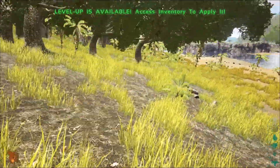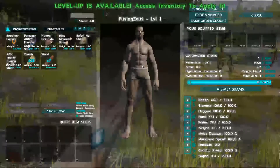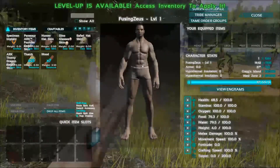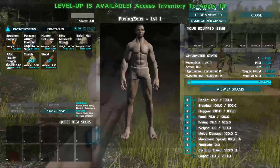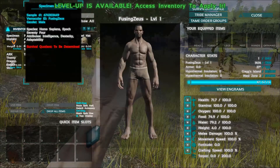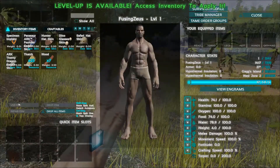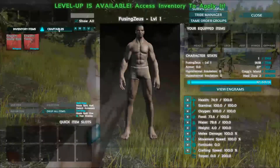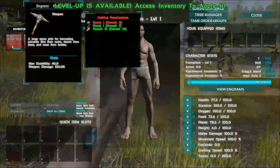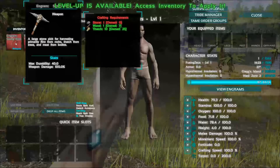Okay, so I think that's I. Yeah, there we go. This is me. I'm a giant, basically. I'm super short in real life, so I thought maybe if I was a giant in this game it'd kind of make up for something. Specimen Implant — okay, so this is cool. All the inventory stuff. I got some thatch, some wood. Some craftables. Stone. Stone pick — large stone pick for harvesting primarily. Flint from rocks, thatch from trees, and meat from bodies. I need to get some stone.